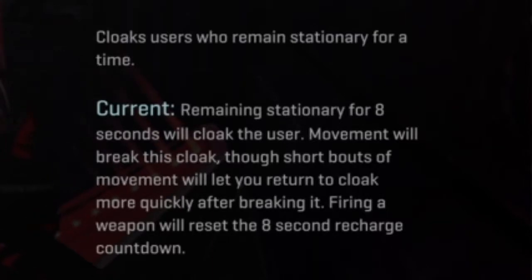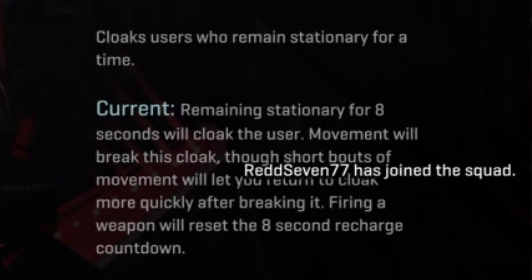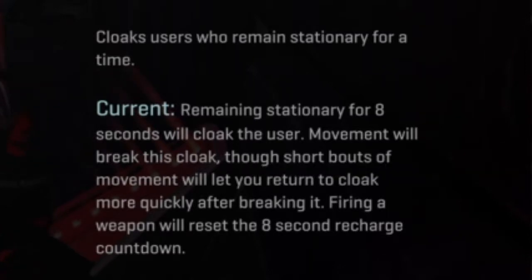So currently, and what is always going to be current: remaining stationary for 8 seconds will always cloak the user. Movement will break this cloak, though short bursts of movement will let you return back to the cloak more quickly after breaking it. Firing a weapon will reset the 8 second recharge countdown.